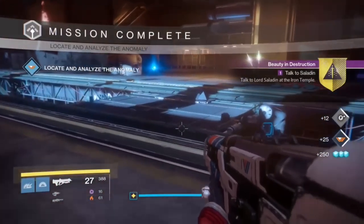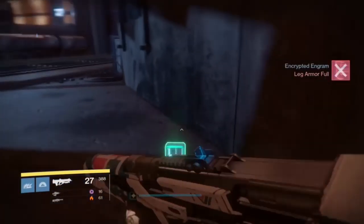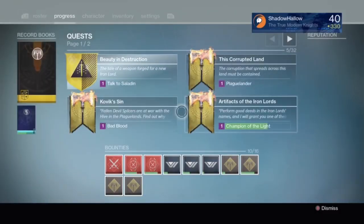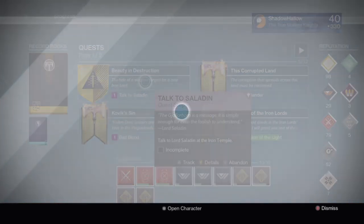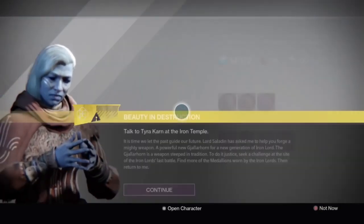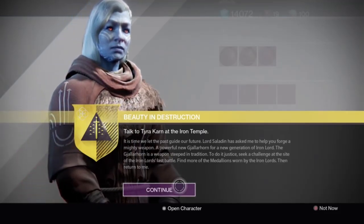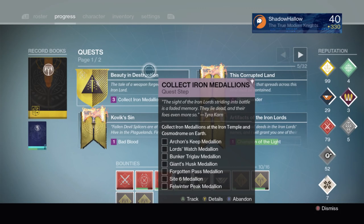Once you take care of the Splicer Devil Walker, you're going to see the area that you need to scan. Go ahead and scan that area. Once you do that, it's going to give you a quest called Beauty and Destruction, which prompts you to go to the Iron Tower and talk to Saladin. After talking to the vendors in the Iron Tower, they are then going to send you back out to the Plaguelands to collect the iron medallions. These are pretty simple to find — just go to the quest and it will tell you which areas you need to find the iron medallions.